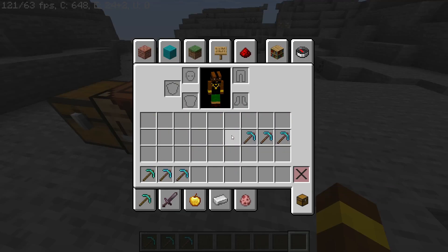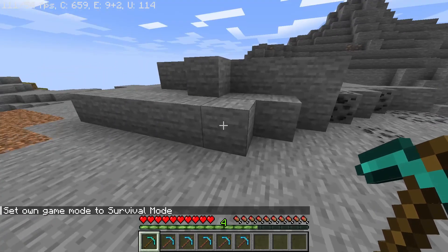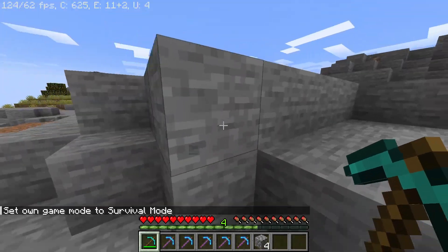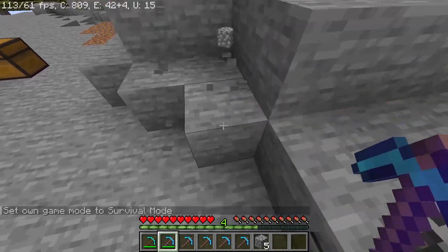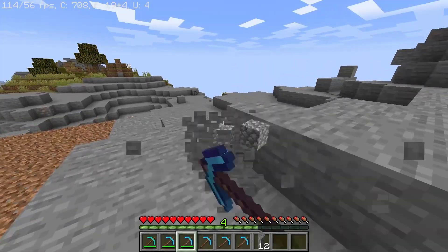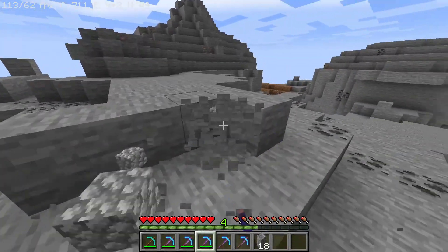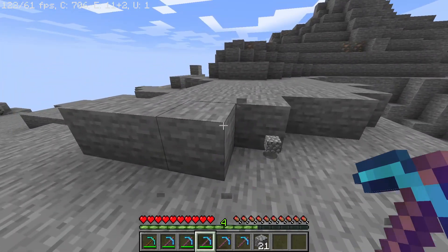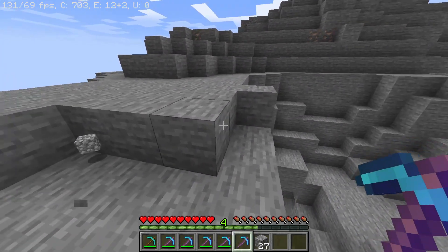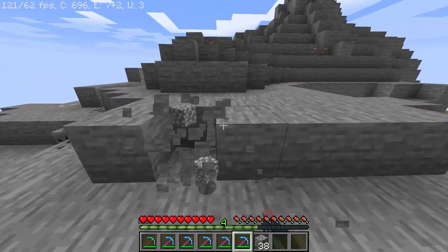Let's see the difference. As you can see, with a plain diamond pickaxe it mines quickly but still takes a moment. With level two it's faster, level three faster still. With level four you just need to hold it and it mines very quickly. But with Efficiency five, you just look at the block and it's done.